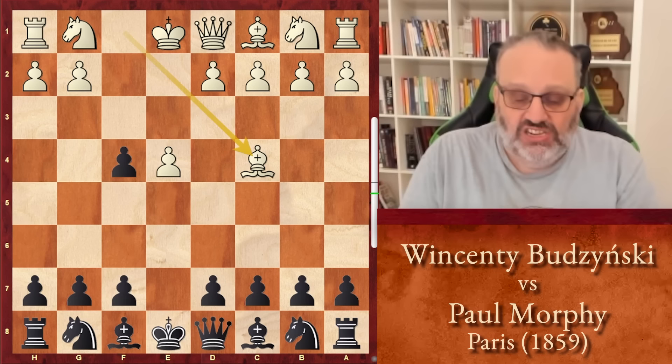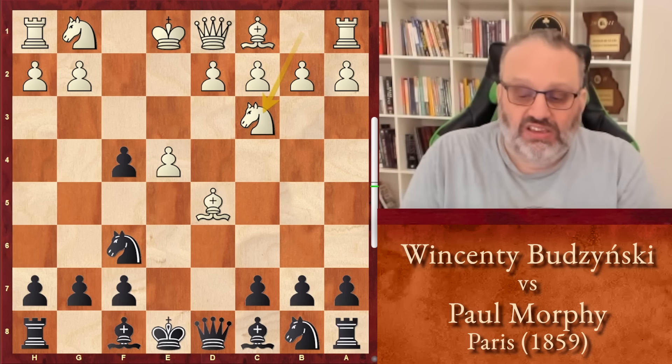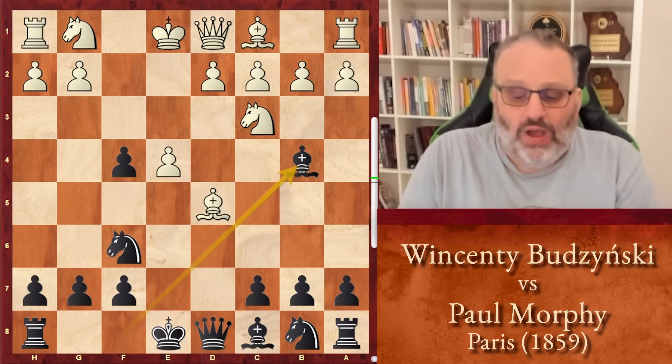So it was a King's Gambit, which was the style at the time. Morphy takes. Bishop c4 — that's occasionally played today, not as popular as knight f3. Morphy played d5, that's a good move. Bishop takes d5. Knight f6. Knight c3. These moves are all very reasonable.